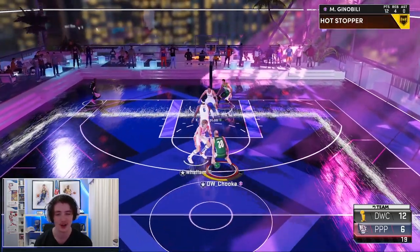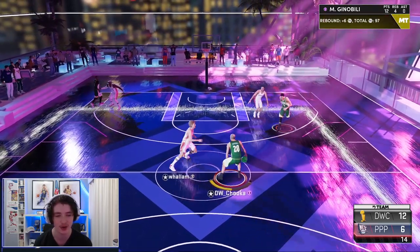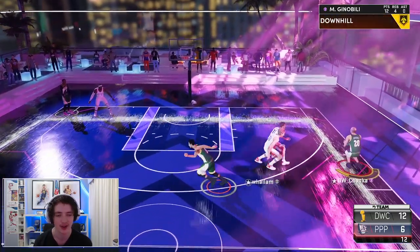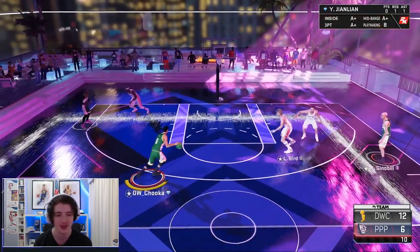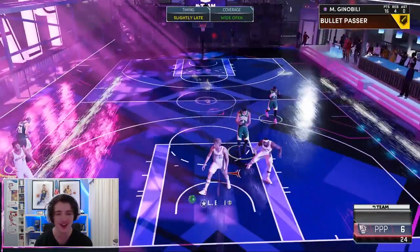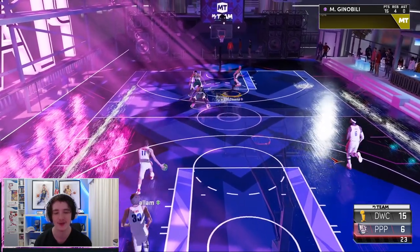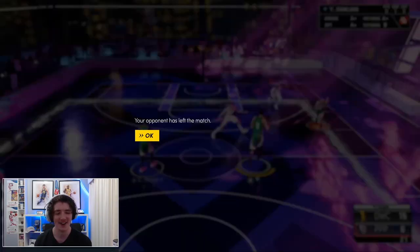We've got LeBron still on us — switching to Larry Bird. We might call for a screen with Yee to try and get Klay Thompson onto him. We'll go around this screen. I think he's realized I'm scoring all my points with Manu, but that catch and shoot from the corner goes in — that is another wide open shot. 15 points here in our first game with Manu Ginobili. Unfortunately, this guy has chosen to leave the game, so we won't be able to check the box score, but we scored 15 with Manu. We'll jump into a second game.